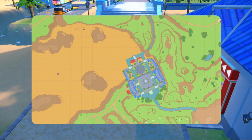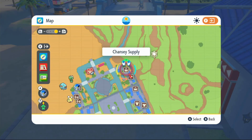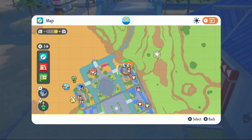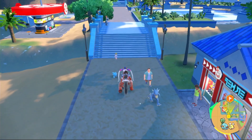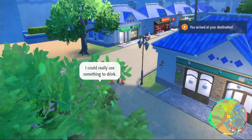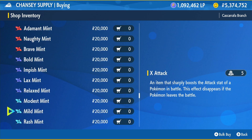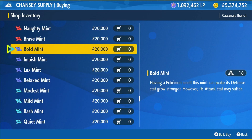When you get out of that shop, zoom in on Cascarrafa and put a waypoint here — we're going to travel along this path all the way to the end and then turn right. This is the Chansey Supply Shop, and this is where we're going to change our nature. We're going to be doing the dark blue ones and using the Bold Mint, which is up in defense and down in attack.